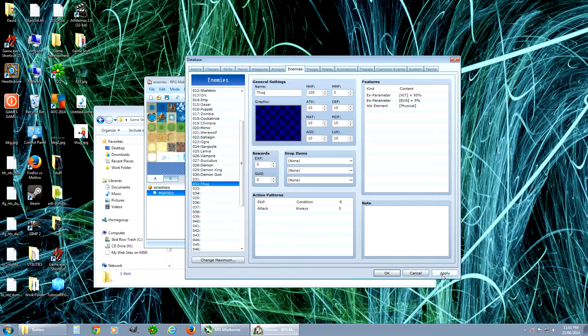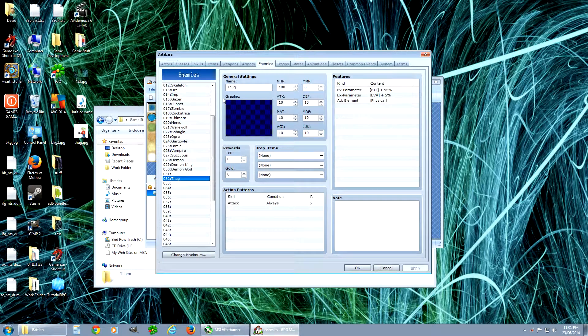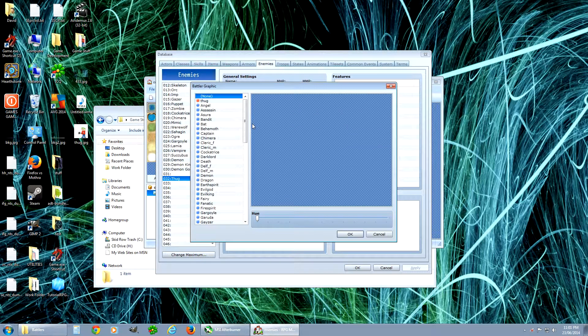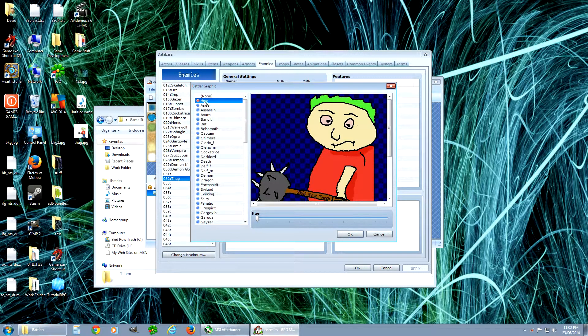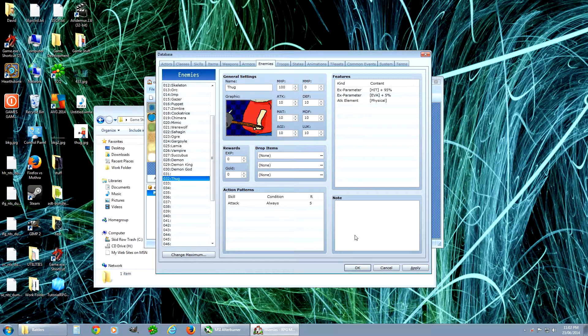Let's see if it picks him up. Database — is he in here? There he is, Thug, right at the top. Holy shit, he's huge though. So that's another thing you have to worry about: the size of your guy, because that's how he's going to appear — right now it's just a fat stomach with part of a mace. You want to make sure you have it the right size.